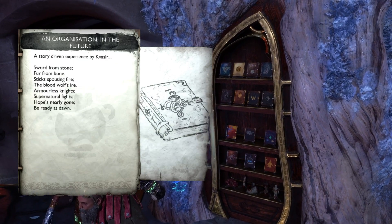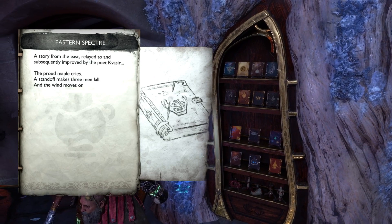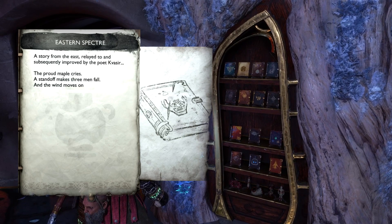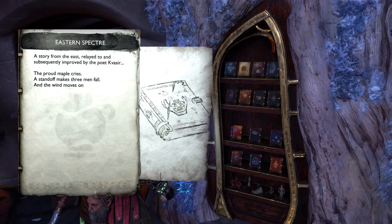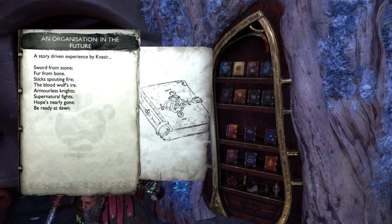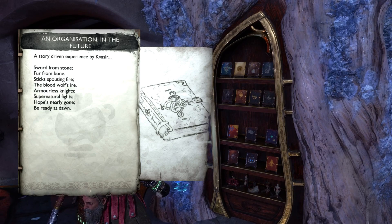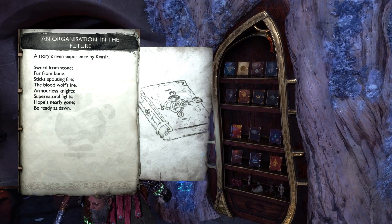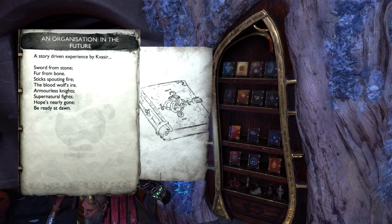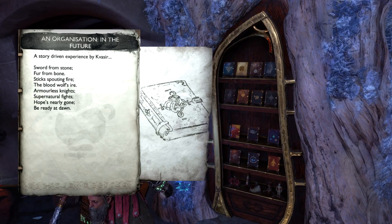Then we have another pretty obvious one — 'Eastern Spectre.' That's Ghost of Tsushima. Next, 'An Organization in the Future' — so that's The Order 1886. I think that's a pretty funny one considering 1886 is obviously in the past for us, but when this game is set it's obviously way in the past, so 1886 is in the future for them, or for Kvasir.